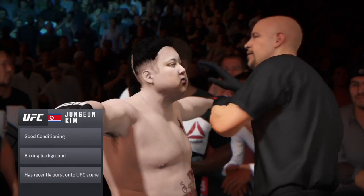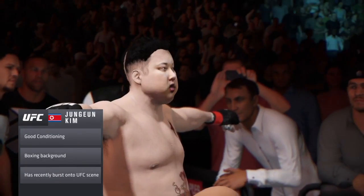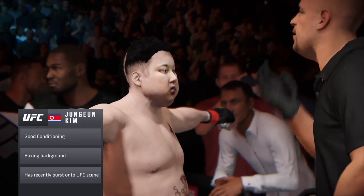Monster makes his way out. He has a wide arsenal of attacks — punches, knees, and kicks. He's got very good power, and he could easily turn this into a knockout of the night here.